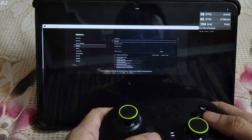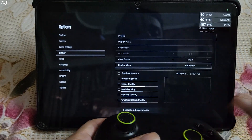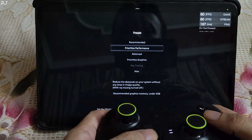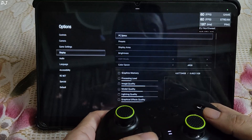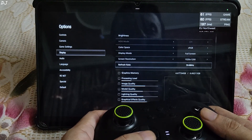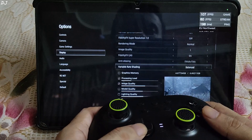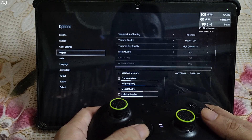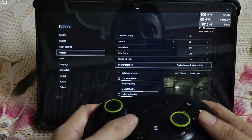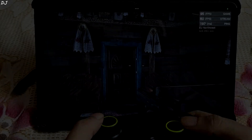Going into Display settings. Display mode was set to windowed — switching it to full screen. I'll use the Balance preset, resolution 1920x1200 pixels, Vsync off, medium to high settings. That's it — starting the game. We are in.